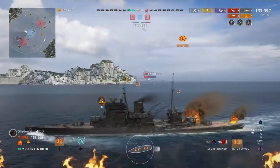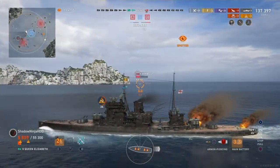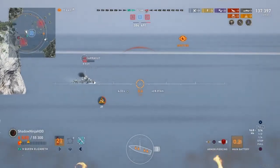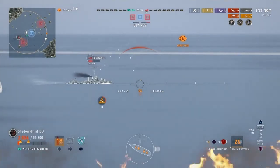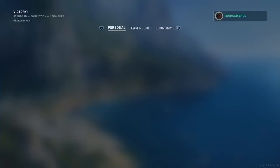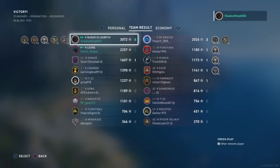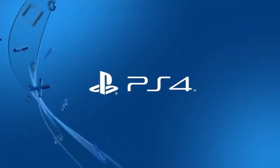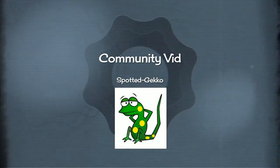Here comes number eight, and it's going to be the Farragut right here. Will he get it in one shot? And there it is — number eight! Let that sink in, guys. He got eight sinkings in the Queen Elizabeth. Awesome job — number one on the leaderboard for sure. 319,000 score, 141,000 damage, number one on the leaderboard with over 3,000 base XP. An incredible match. Thank you so much, Shadow Ninja, for sharing that.